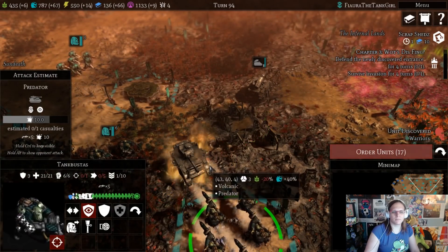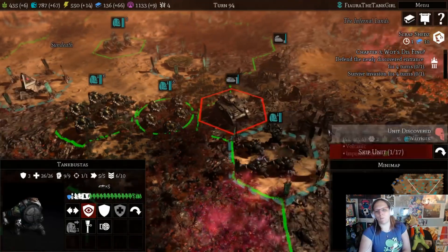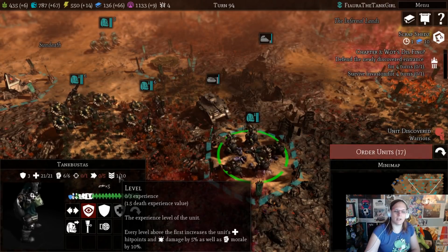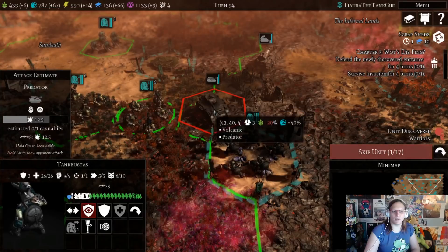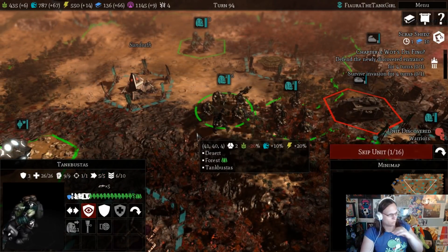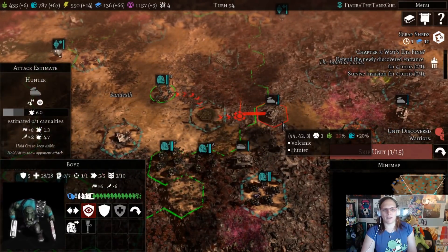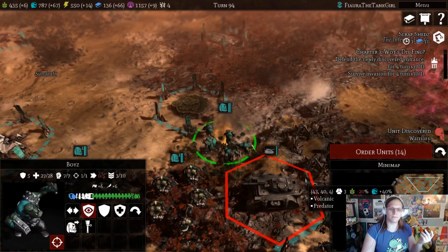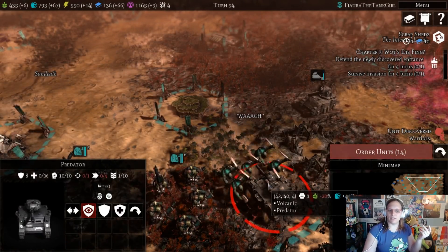So when these guys fire at this predator, he loses 10 hit points. When these guys fire at the predator, he loses 12.5. Why? This unit is experience level 1. Each experience level increases morale, increases hit points by 1 point, gives 5% extra damage and 10% extra morale. This base unit has 21 HP; this unit has 26 and is a level 6 unit. You'll also notice that this unit is going to do more damage. If you didn't take your action, you do get an overwatch.